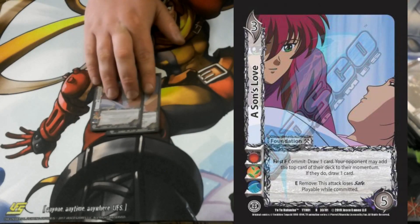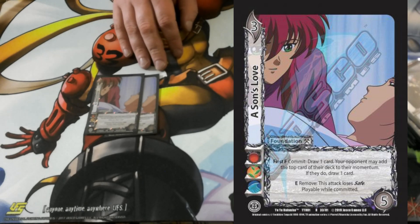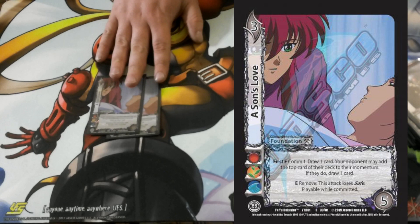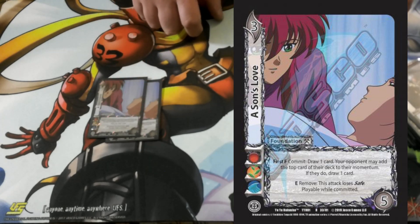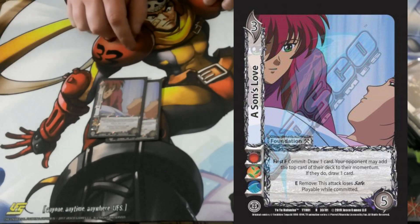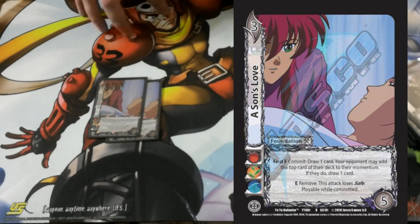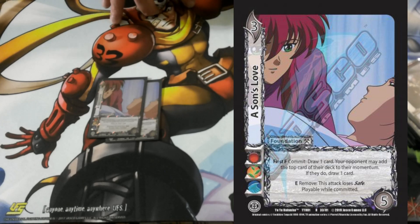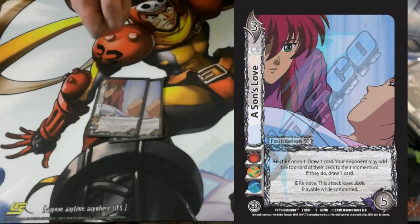2 Sun's Love. This card is amazing and I might play more if I continue to work on this deck, just because you are relying on being able to reversal attacks. The best part of this card is your opponent's attack loses safe — or rather, this attack loses safe. It's playable while committed, so you can still use the first form to draw more cards. The only reason I didn't play more at first is I didn't want three or four in my staging area and only be able to use one first form, but I think it's worth it to make sure you can reverse their attacks.